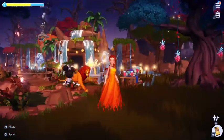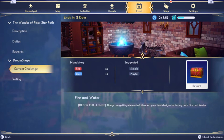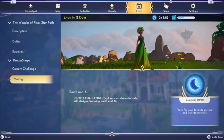Overall I had a really hard time working on this one. The current challenge is fire and water decor — mandatory red and blue items, suggested simple and playful. I didn't even really care that much about the simple and playful aspect. My Mickey Mouse chairs are playful, the stools are simple, but I just really tried to go with the vibe. Fire and water — things are getting elemental — show off your best designs featuring both fire and water.